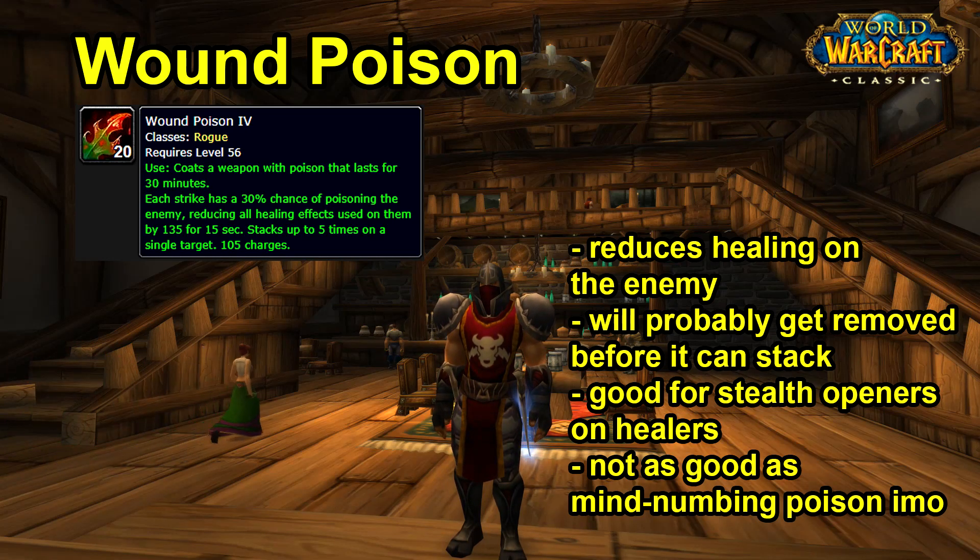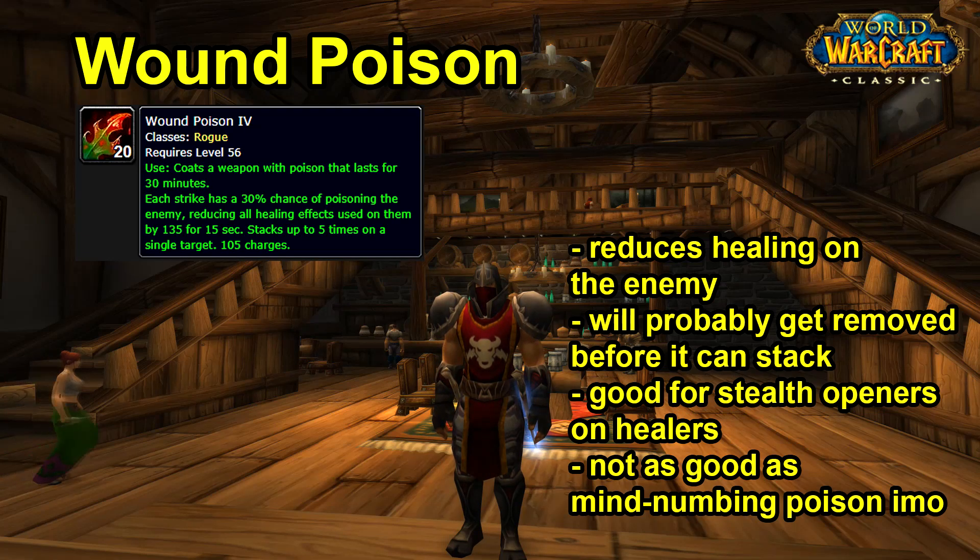To get full use out of Wound Poison you'd have to be going against an enemy that doesn't heal — so DPS targets that you know will self-heal, like a Warlock using Drain Life, could see some usefulness. But apart from that it's not particularly useful. Mind Numbing Poison is way more useful: reducing enemy healing opportunities by generating more kick opportunities is more impactful. You can only have two poisons on at once and you always want Crippling Poison on your main hand. The one time Wound Poison shines is in a stealth opener chain stun on an enemy healer — you can stack it pretty high and nerf their healing before they can cleanse.